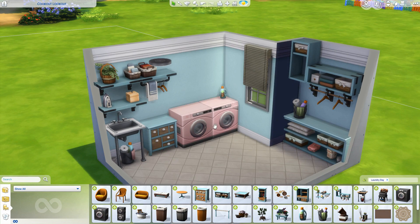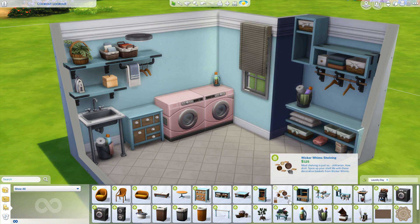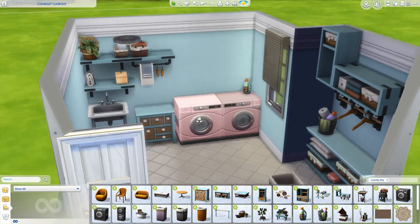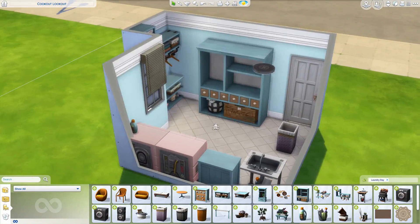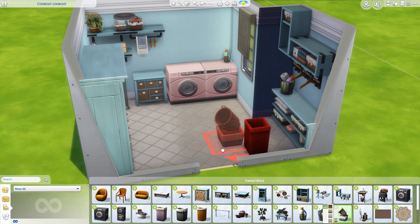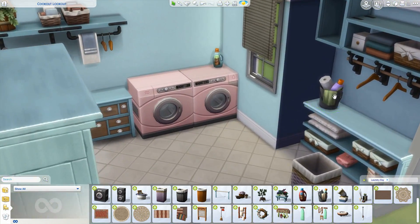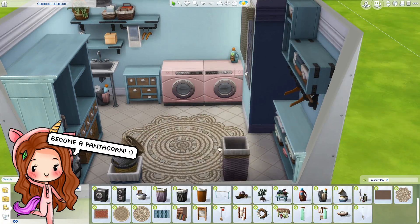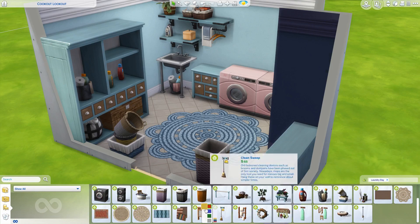Usually when I see laundry rooms, they're very boring and not decorated, or they get messy over time with a bunch of stuff. But I went a little over the top with this. It's small, but I just kept adding more things. It's kind of a little much, but it's okay because it's The Sims. I even put in that big storage thingamabob and put all this stuff on it. I put so many laundry detergent bottles — some of them are empty — because this person does a lot of laundry. I even put a rug in there because it just looks so pretty, and it's the fancy kind that comes with the pack.